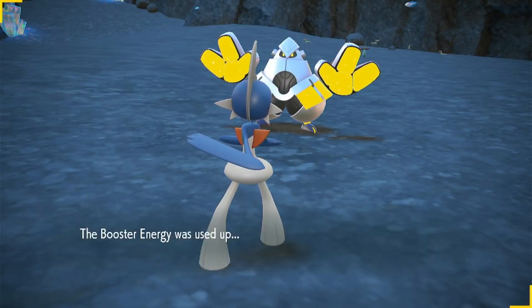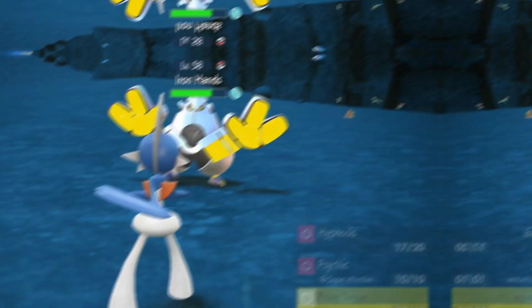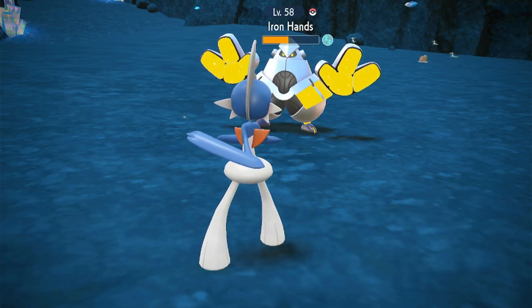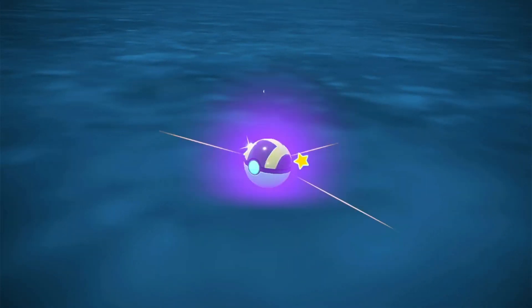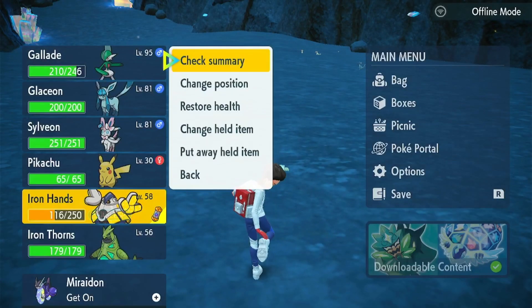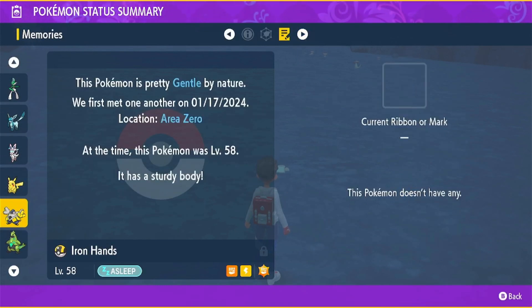I had to go back and use my Gallade because it was a little tough. Shiny Iron Hands again — this time I have the right Pokemon to help me catch it. I want to use Hypnosis and then False Swipe. We did Hypnosis and we used False Swipe. I think this is good enough. Let's go catch this Iron Hands — it's a critical catch! Iron Hands has been caught. We are done for now in Area Zero. It is gentle by nature and does not have a badge, but that's okay.